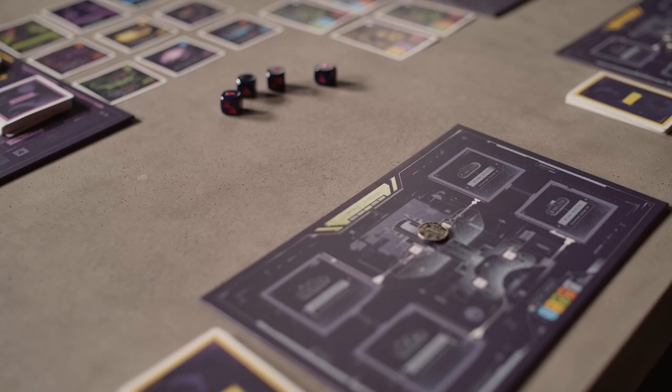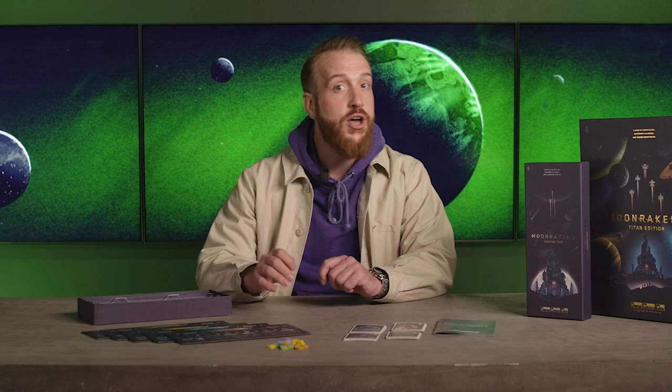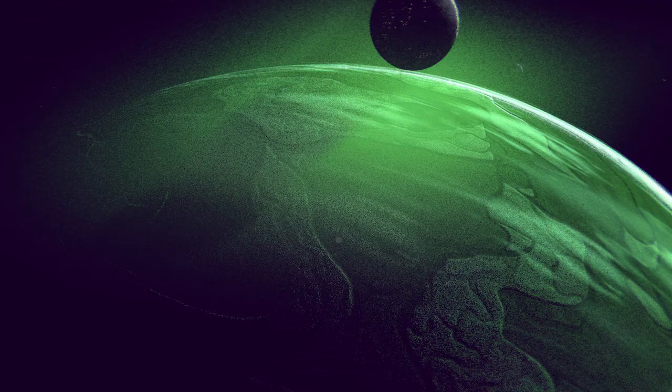First, set up the base game of Moonrakers as you would normally. Then give each player a new reputation terminal that matches their player color. Next, have each player grab a faction token matching the color of all other players, but not their own, and place it on the zero space of the reputation terminal. Finally, shuffle in all new crew, ship part, contracts, and objective cards into their respective decks.